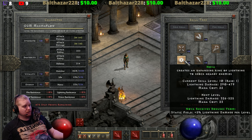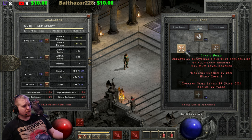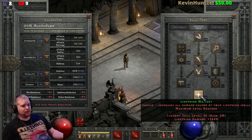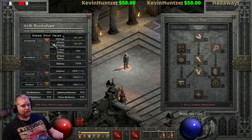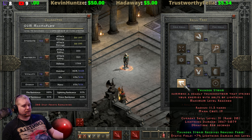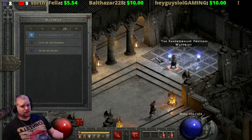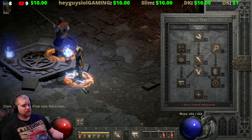If you were a Nova sorceress and you maxed Nova, you're probably also going to max the synergy for Nova, which is Static Field — and Static Field is the synergy for Thunderstorm too. So utilizing the Static Field synergy and Lightning Mastery, we can get Thunderstorm up to a pretty decent level. At level 31 with a little bit of plus to skills, we're looking at about three to five thousand damage per strike. It's a defensive ability, so you cast it, it goes underneath your feet, and that's pretty much it.